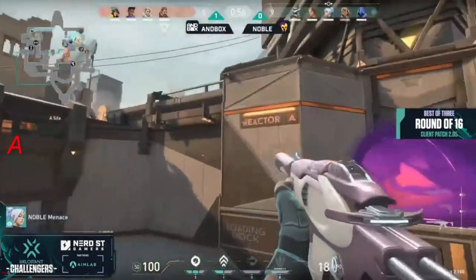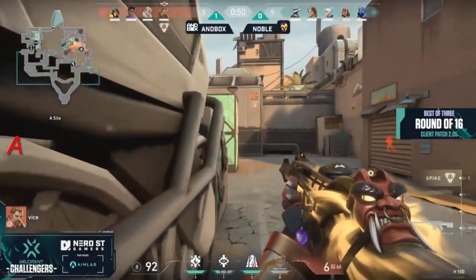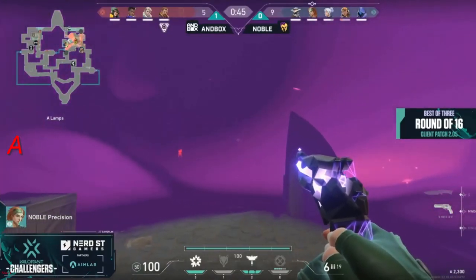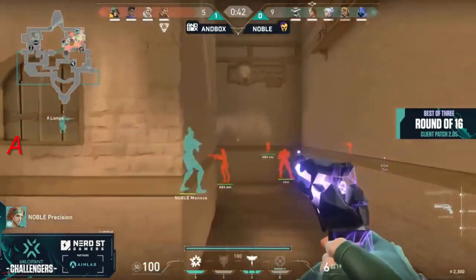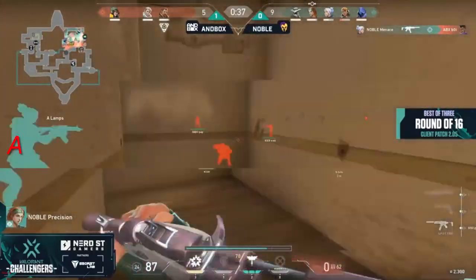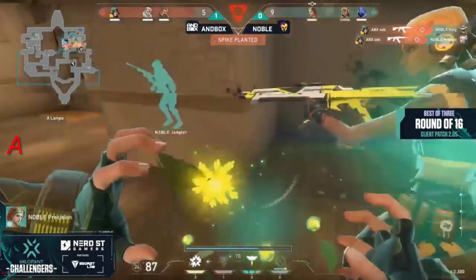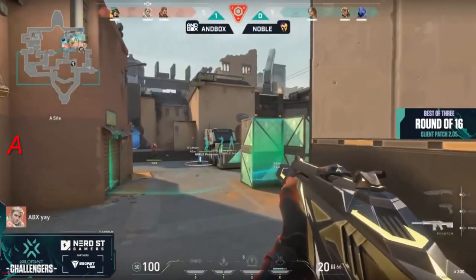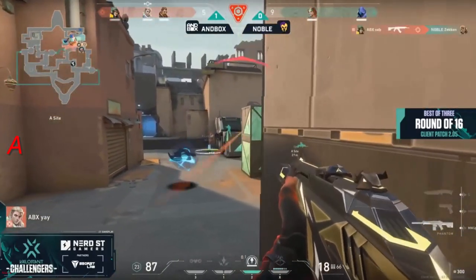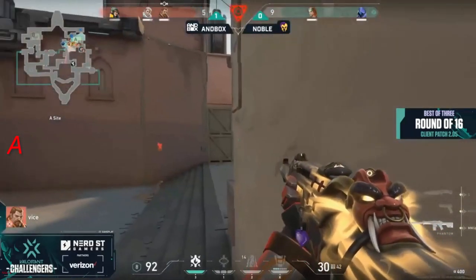Menace stopping Seb from getting anything out of that push towards showers side, and able to escape as well. He got pressured. Vice and company trying to still make this work on A side — getting some space, but the rotation's been good so far for Noble. They're ready to go — right up on it. It's still that Sheriff online for Precision, but on the back end of that Sheriff it's also the regrowth to keep his team popped off. Guiding light trying to find a flash — Seb able to find two kills, two headshots at that, to cut the numbers down. Post plant, post go through — Seb to find a third. Seb just looking for the ace here in round 15.